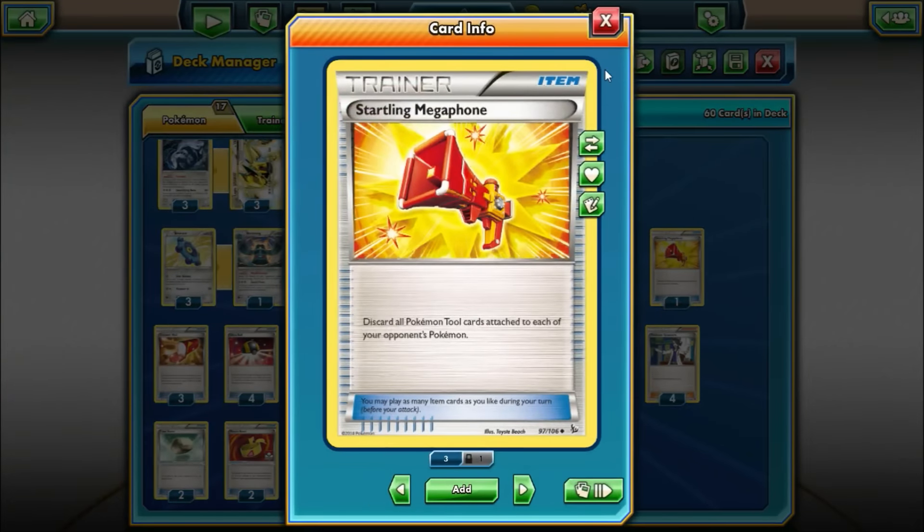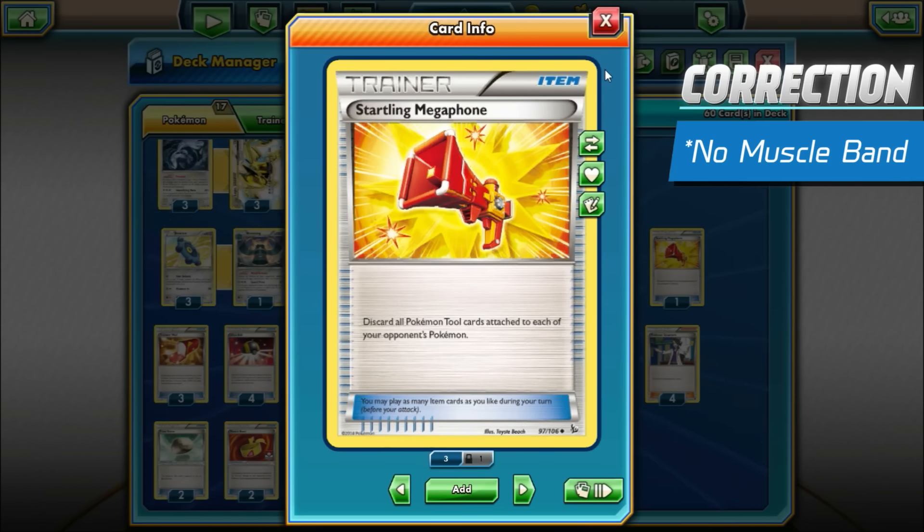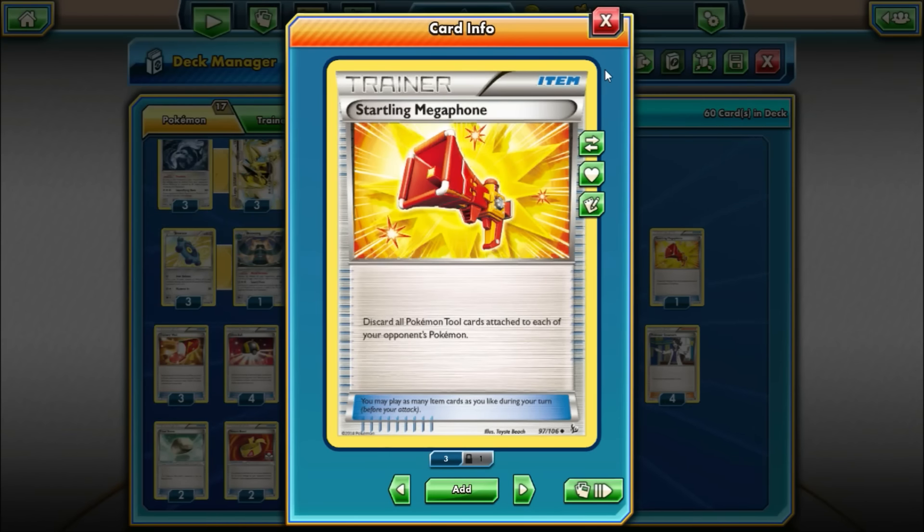We're playing one Startling Megaphone — an important card because Fighting Fury Belt is very prominent right now and messes up the math for our attacks. Lugia can knock out Shamans in one hit, but with a Fighting Fury Belt it won't be able to do so for only three energy. It would force us to use Lugia Break's attack with a Muscle Band. And for things like Mewtwo EX or other Pokémon-EX with 170 hit points, we won't be able to one-shot them anymore. Megaphone really helps with the math for all our attacks.